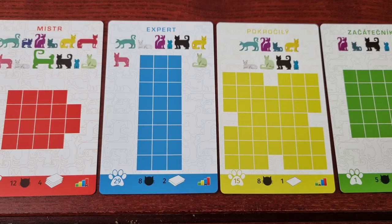Players now choose which puzzle card they wish to play. The cards are separated by color to indicate difficulty: Beginner, Intermediate, Expert, and Master.